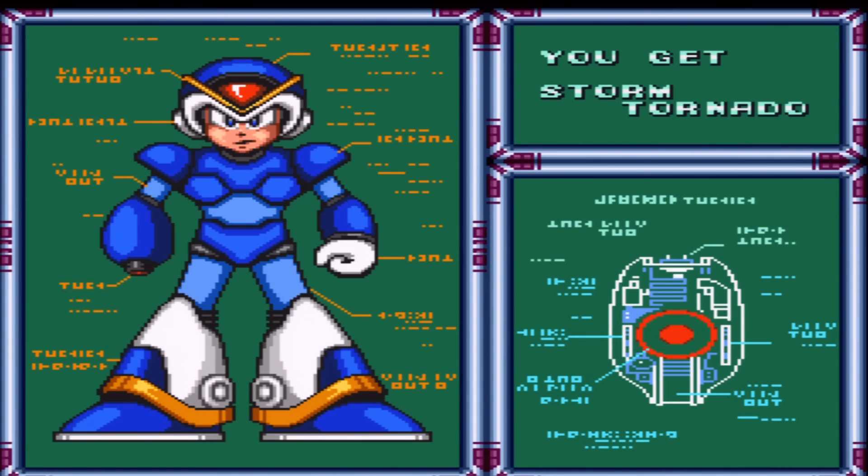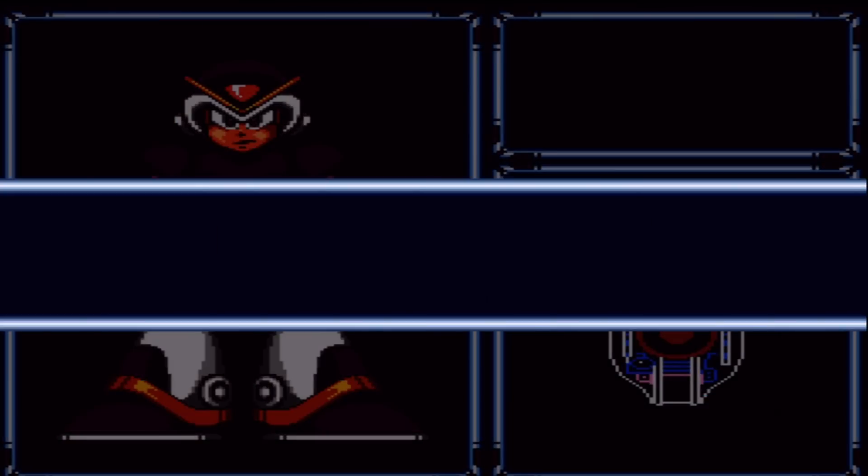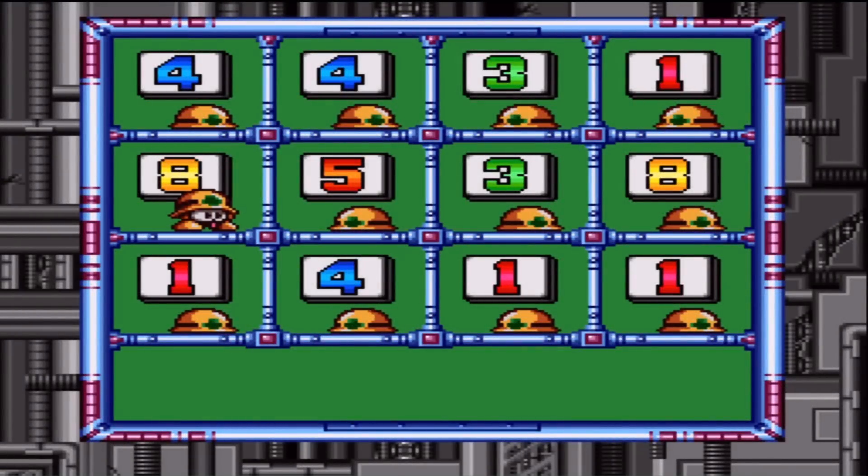For that we get the Storm Tornado, which is Flame Mammoth's weakness - but I already killed Flame Mammoth, because why not? Looks like we're gonna be going into part three guys. For the next stage I'll be going to Launch Octopus like I was supposed to. Thanks for watching guys - this has been Pink Reaper and As a Nice White Dragon playing Mega Man X.